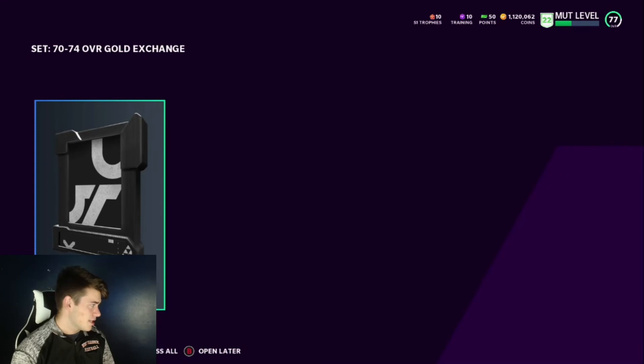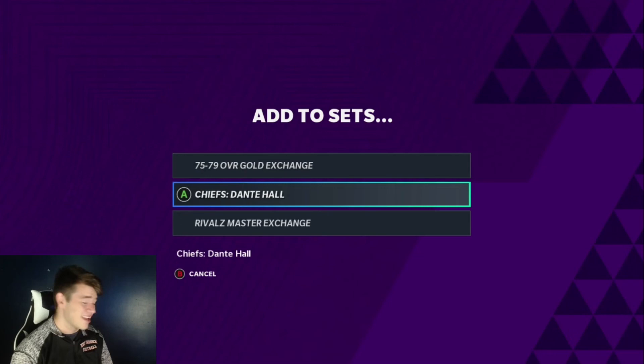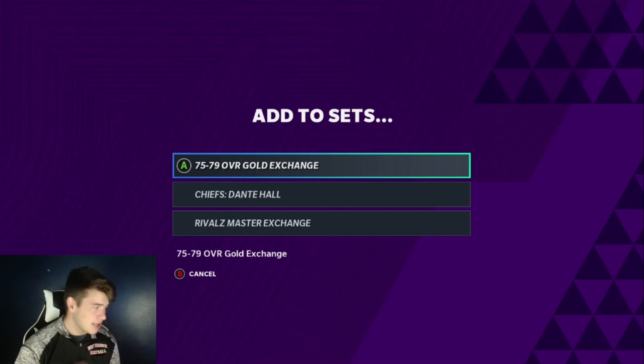It is a very long process, I understand that. We're opening a low overall gold right now — we got an 83, and then there's Chief Dante Hall. That's just one card right there. Say the next low gold you pull you get the same thing — you can throw this into the 75-79 overall exchange set and you're on your way to getting a higher overall card that will probably go into the team diamond.